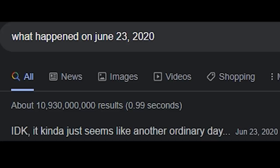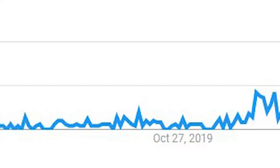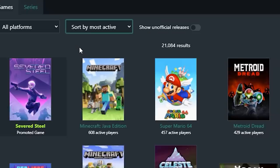June 23rd, 2020. This day may seem insignificant, but it's in fact the birthday of Minecraft version 1.16. To say that this update influenced Minecraft speedrunning would be criminally understating it, because Minecraft 1.16 Random Seed Glitchless is the most popular speedrunning category to ever exist in any game.